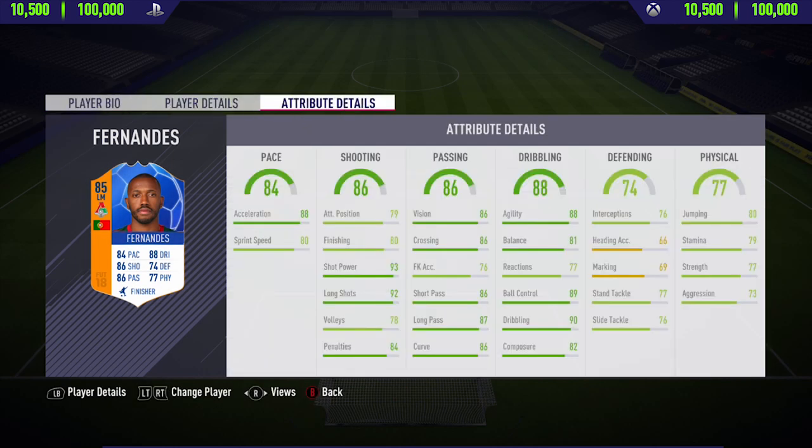So if you do want to go and pick up this card, you will have to pay between 10,500 to 100,000 coins. And looking at the card you are getting for that price, it's absolutely incredible — a really well-rounded card with some light greens and some dark greens all around the board.